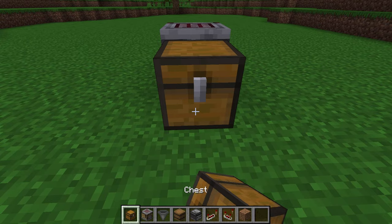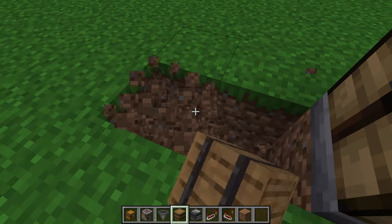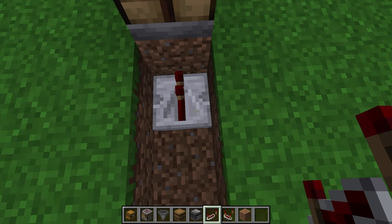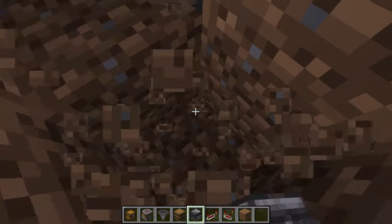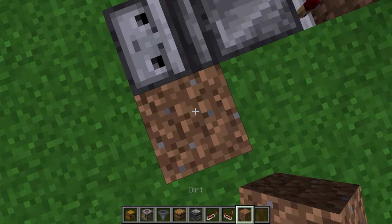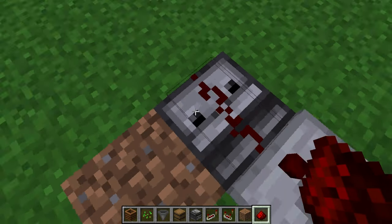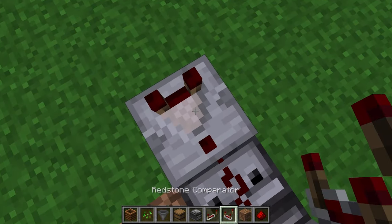Next we're going to build an auto crafter that can automate the crafting process of items that only require one material to craft. That includes items like iron blocks which only uses iron ingots, any type of stair and slab, chests, trapdoors, and many more. Basically, if an item can be crafted with one ingredient, use this contraption.